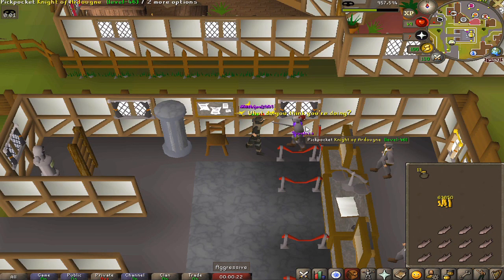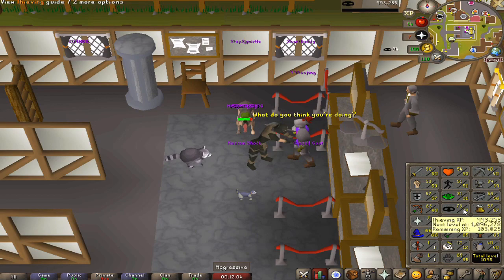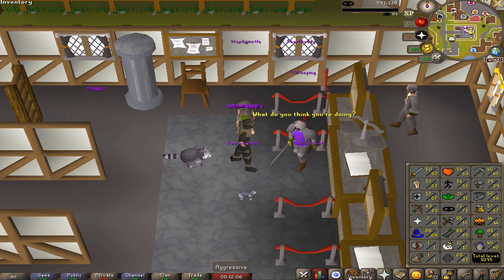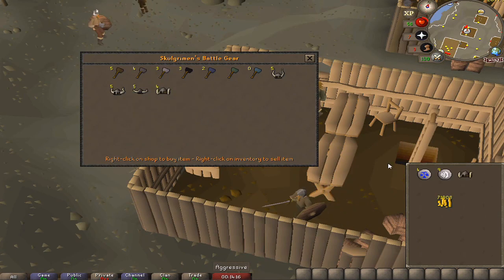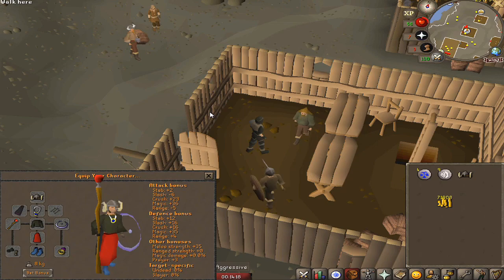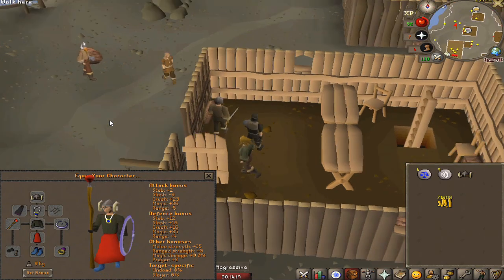Going to do some pickpocketing at the Ardy knights — we need more money on the account. I still want to get the Farseer helm from the Relica area; we have the other two helms but didn't have enough for that one. Just going to stay here and make some money. Level 73 thieving — we have 100k cash stack, and with some money in the bank we have about 150k in total. That's a good amount, so let's buy the Farseer helm.